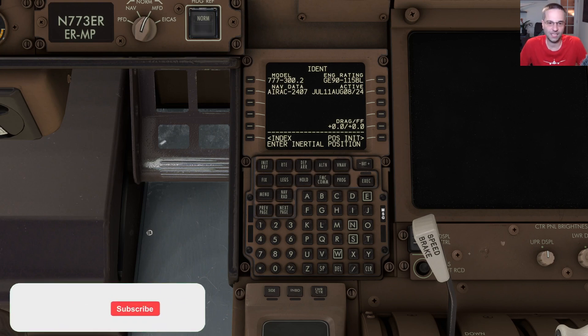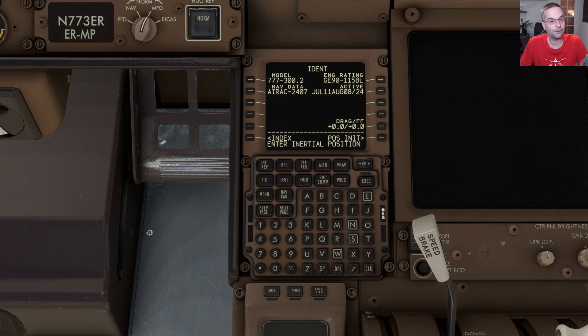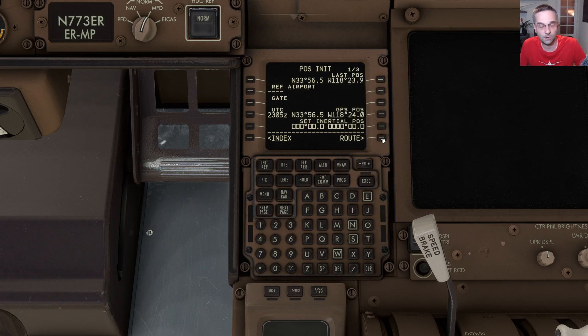That's taken us to the ident page showing us a little bit of information about the plane, but we don't actually have to do anything here. However at the bottom of the CDU there's a message in the scratch pad asking us to enter our inertial position — that's related to the ADIRU finishing its alignment. We can clear that message and move to the position init page. Right below where it says set inertial position there are empty boxes, and the easiest way to confirm alignment is to click on the GPS position above, which loads the coordinates into the scratch pad, and then plug them in next to the empty boxes.